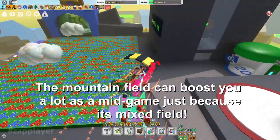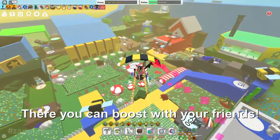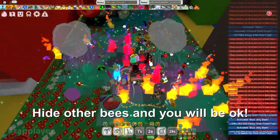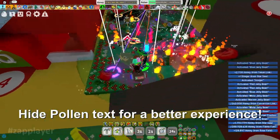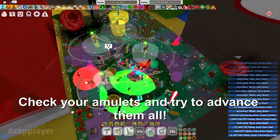The mountain field can boost you a lot as a mid-game player just because it's a mixed field. 18. There you can boost with your friends. 19. But be careful — it's lagging a lot. 20. Hide other bees and you will be okay. 21. Hide pollen text for a better experience. 22. Check your amulets and try to advance them all.